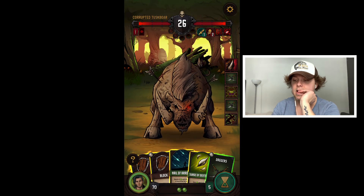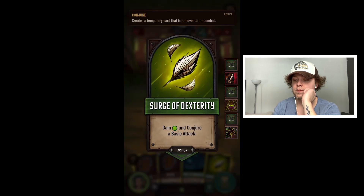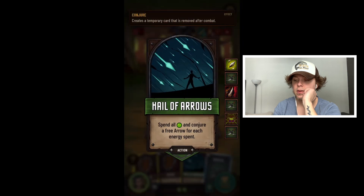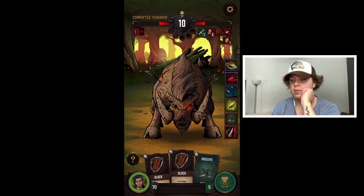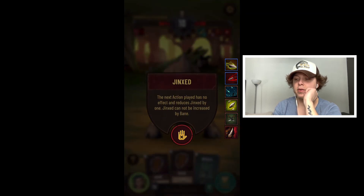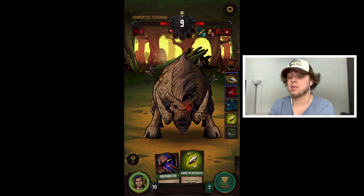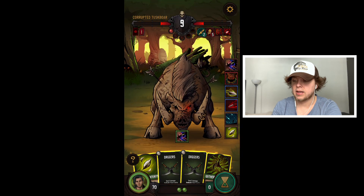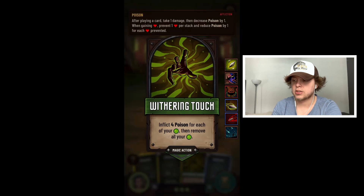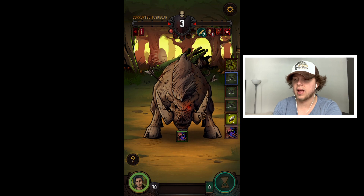Let's get that 10 ambush right off the rip. 'Spend a free arrow — deal one jinxed.' What does jinxed mean? 'The next action played has no effect and reduces jinxed by one.' That's freaking sick — so arrows are pretty sick too! There are a lot of different build paths. We're already learning a ton and it's only been about 10 minutes. Using preparation automatically — we'll use withering touch for four poison, he's already got five so we missed the ambush with the daggers, but that's okay.